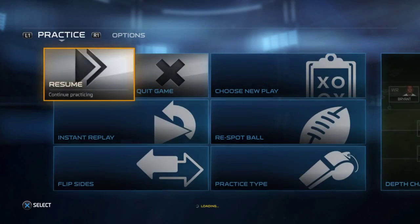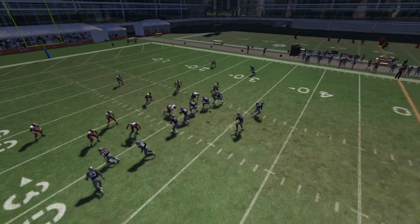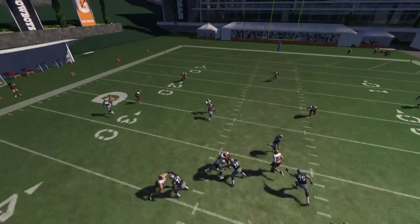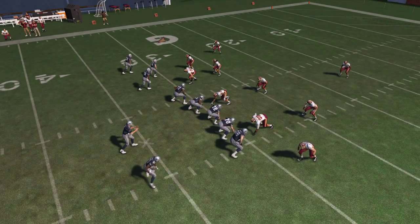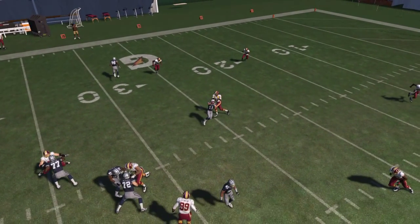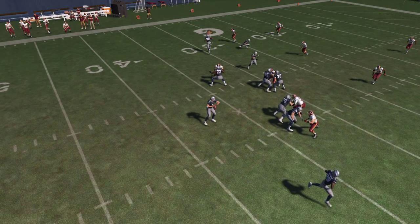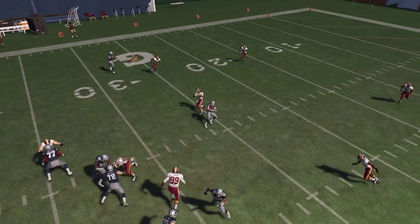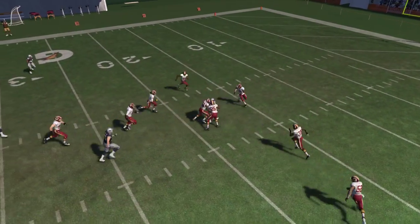We'll break it down one more time. You got Witten running an out route, and Mark Murray running to the flat. But by putting Dez Bryant out to the flat, that covers up the defender because he goes over to cover him, and then once he realizes the ball is thrown, it's too late. Because Beasley is such a great route runner — as soon as he makes that cut, you want to bullet pass that thing in there. Hold down the button and he'll just streak right down the middle of the field. Hope this tip helps.